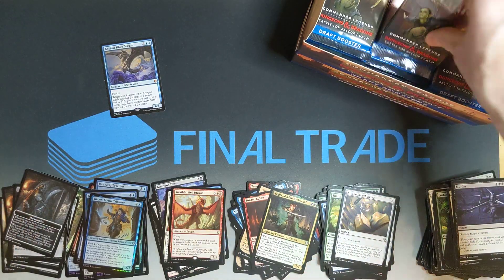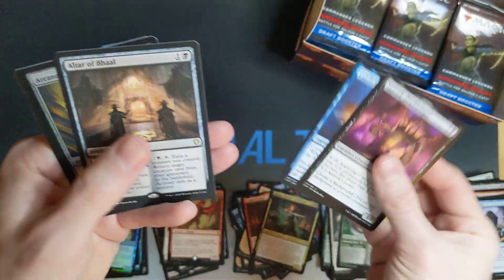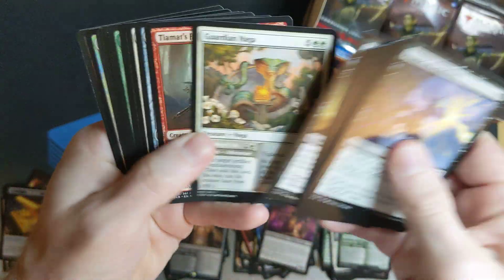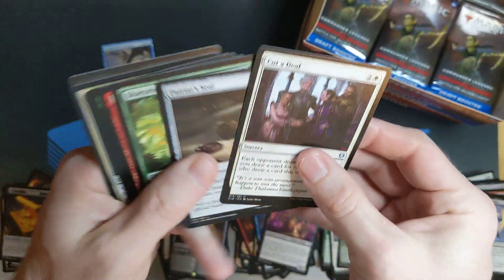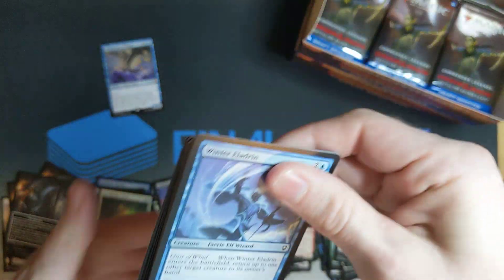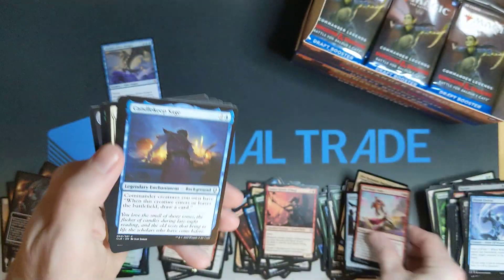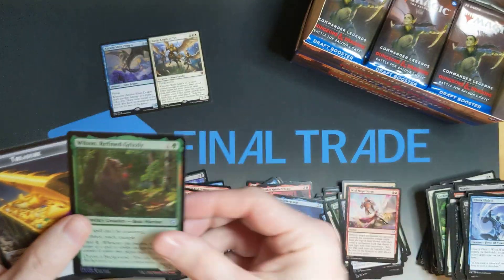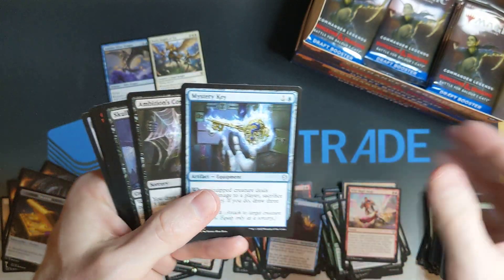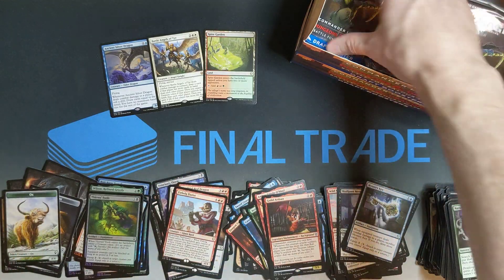Wrathful Red Dragon — got a little excited there on the red in the rare slot. Emerald Dragon. Altar of Ball. Arcane Encyclopedia. Cut a Deal. Alkaliite. Flutist. Wild Magic Surge. He's got cupcakes — yum. Battle Angels of Tyr — nice. Wilson Refined Grizzly in the foil. Nature's Lore — love those. Mystery Key. Got the land cycle going. Thieves' Tools. Love that D&D flavor.